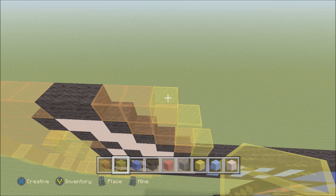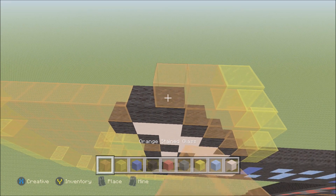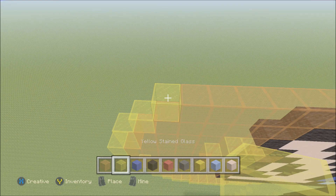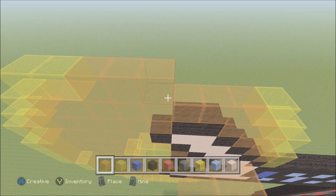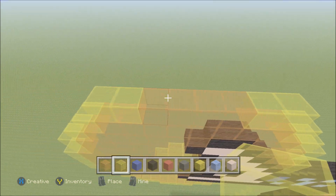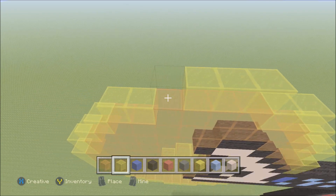Move in one block from the right. Above the first orange stained glass, build up with one yellow. To the left add eight orange stained glass, then yellow. Move in one block from the left. Above the orange, build up with yellow. To the right add yellow, then four orange, two yellow. Cap off the top of these four orange stained glass in the middle with four yellow stained glass.